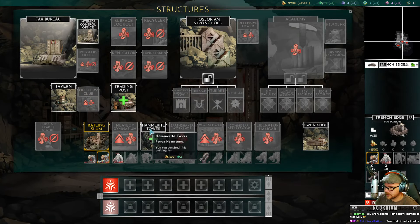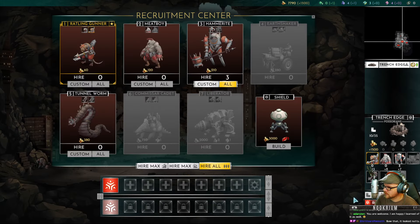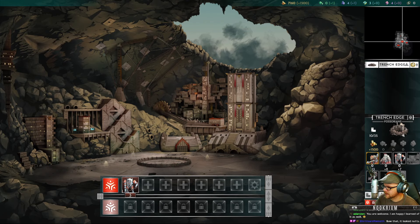I need to get in the habit of doing buildings first or ending the turn in a routine so I know I've done it each turn and not missed it — like I think I may have just done. Let's build. There are hammerites we can recruit in here. The trade post lets us exchange resources for gold. We'll take some hammerites.